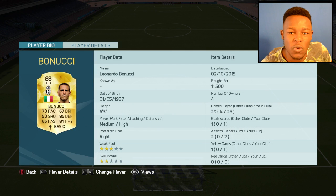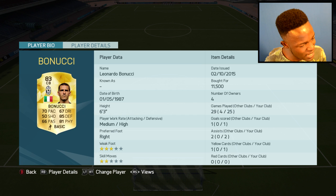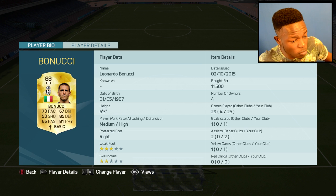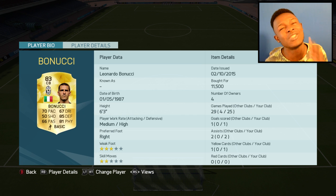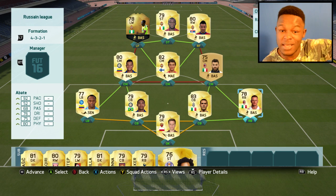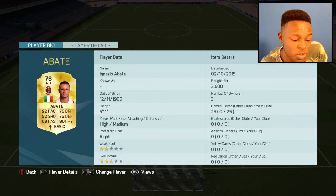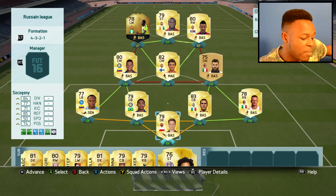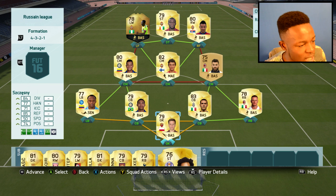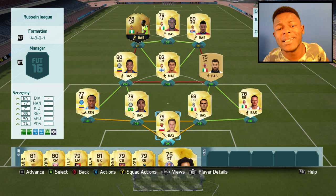Next to him, Benucci. This guy's the slowest defender on the team, but look at that — 85 defending, 81 physical, 6'3", medium-high work rate. There's not much else you can ask for from a centre-back. Abate is one of the best right backs in the game, which is why I've got him, and he only cost me 2.6k. And Szczesny — I just like using this guy. For me, he literally stops everything.